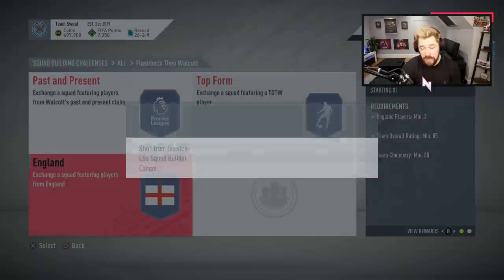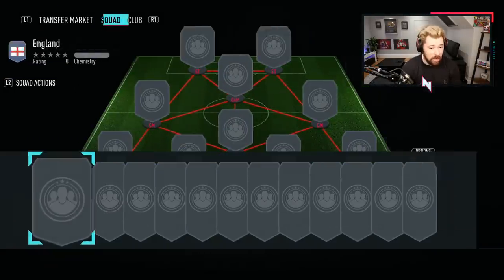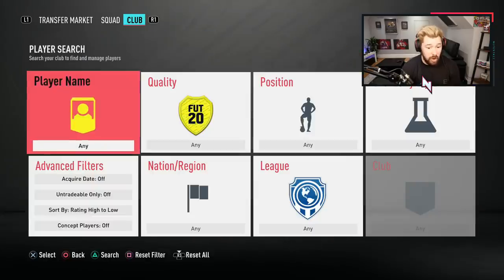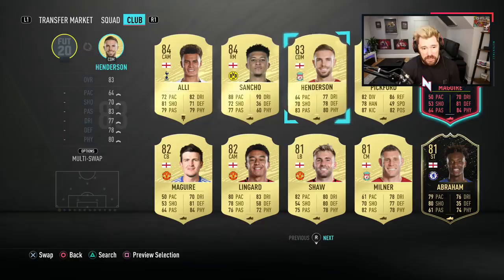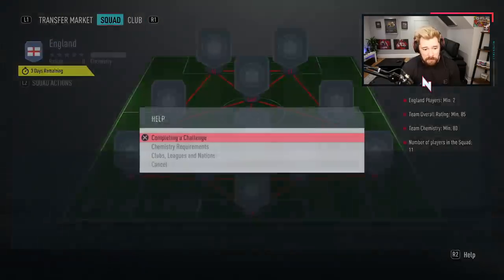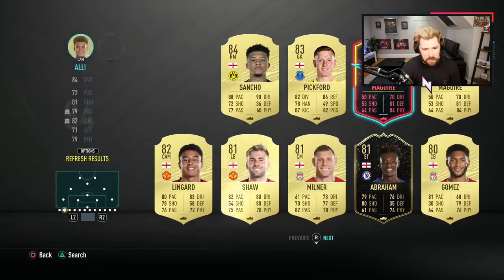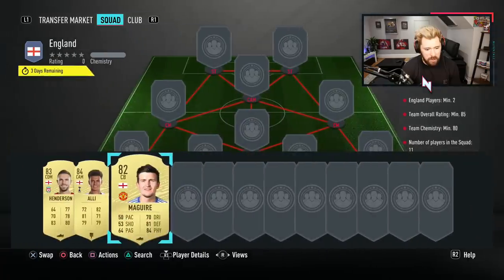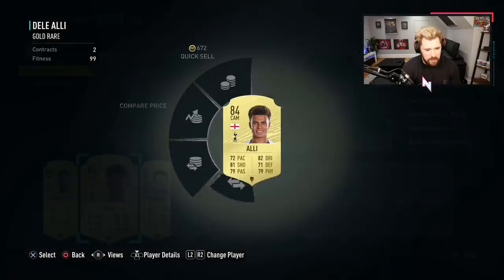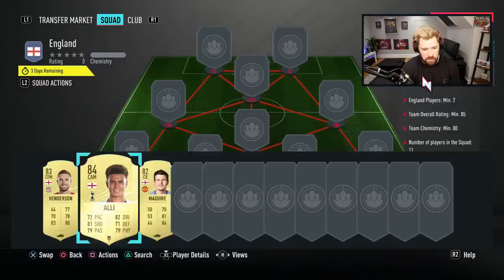That 85-rated squad with two England players is probably going to come in quite expensive because there aren't many high-rated England players that work. So you're going to have to end up putting in some of the 83s. Maybe Dele Alli — let's have a look at Dele Alli. Actually, I don't want to use Pickford for this because I want to use Pickford for the other one. Dele Alli is worth way too much to pop in there.